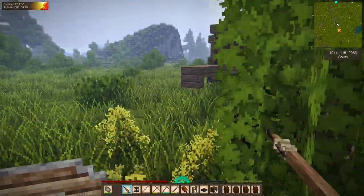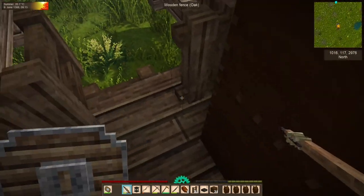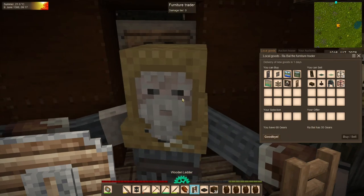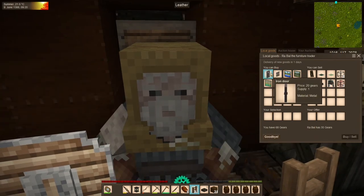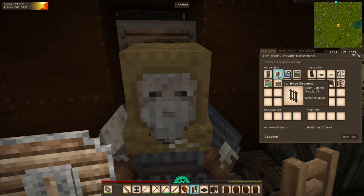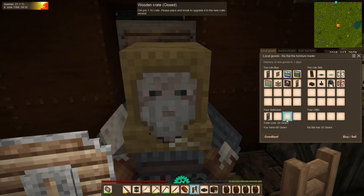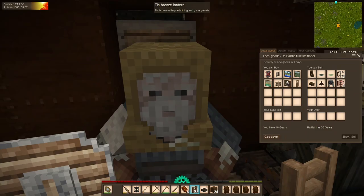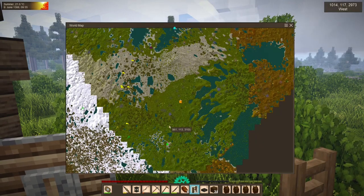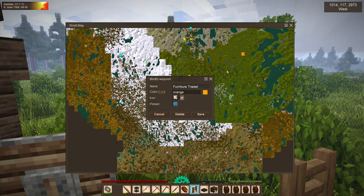Our next stop is at a furniture trader we found a few episodes ago — we've only been here once. This is one where we might be more likely to spend money rather than acquire it. He doesn't have a whole lot, but he does have an iron door. He also has some paintings at not terrible prices, but I'm not quite ready to decorate with paintings yet. You know what? I'm going to buy this door, because holy cow, I hate making those. And now we've spent some money — time to hopefully go acquire some.